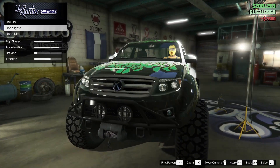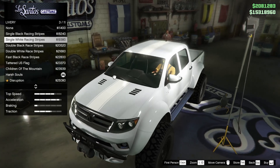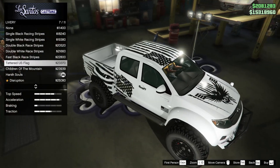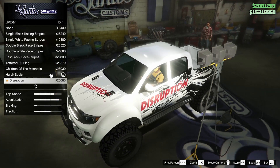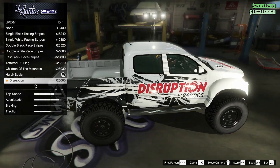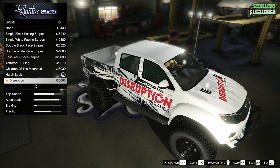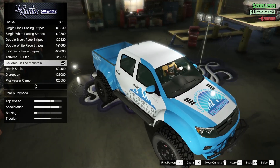For lights we're going to go with neon since this seems to be a pretty modern truck. For the livery, let's see what we've got — all kinds of different stripes. 'Hard' — that's hard. 'Children of the Mountain' — that's kind of cool. 'Disruption' — you know, I like my red, black and white builds.